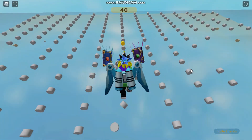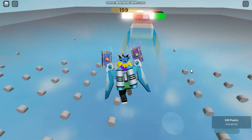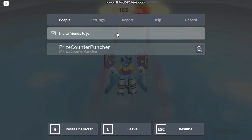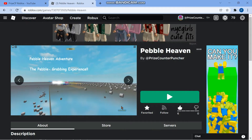If you see anything in the game you can try and touch it — sometimes you get points — and you can click on things in the game as well. Once you're done you can click this little box over here and press Leave, press Leave again, and you're out of the game.